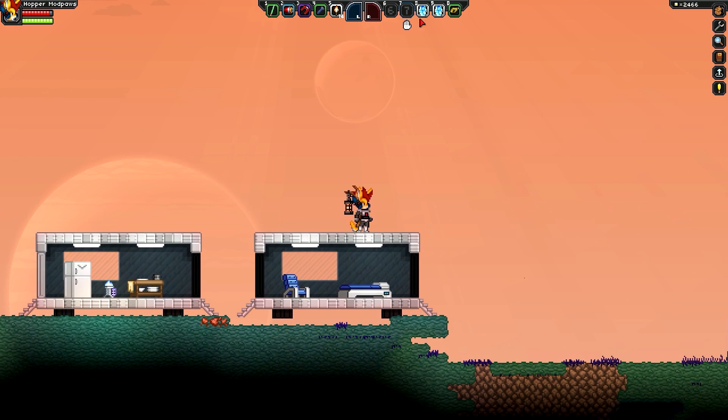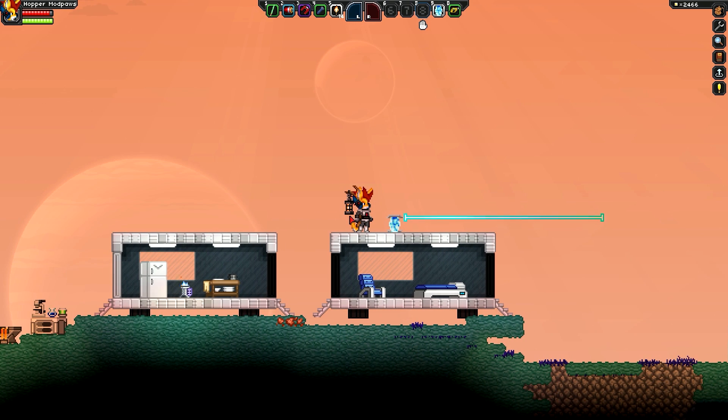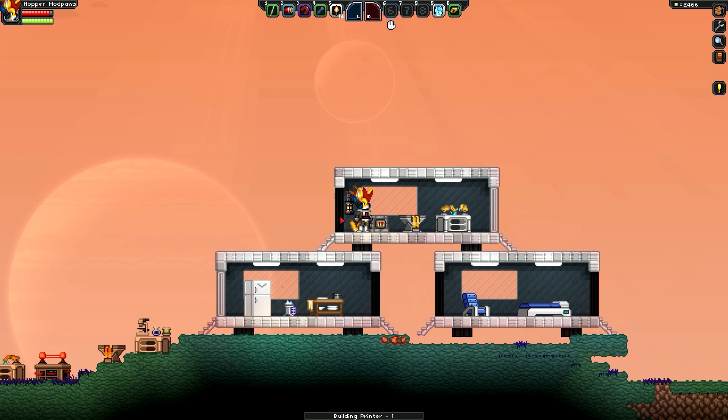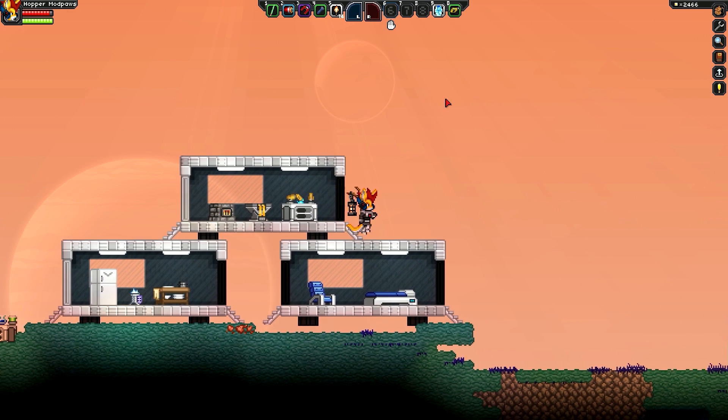Let's go up here and put the next one. This is the crafting one. These things can actually only ever face the right, so let's put it right here and activate that. That's going to give us the stone furnace, the metal workstation, and the robotic crafting table.